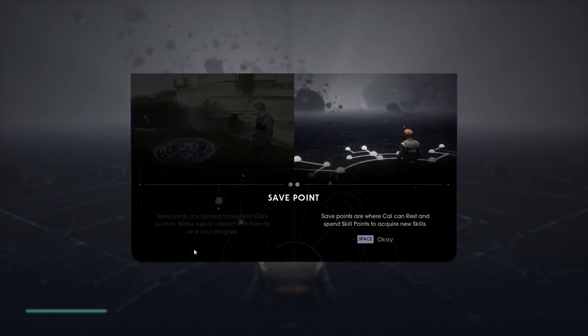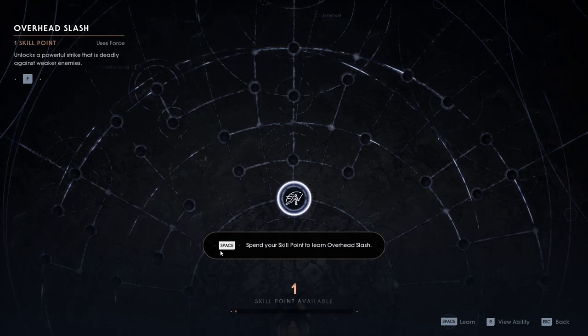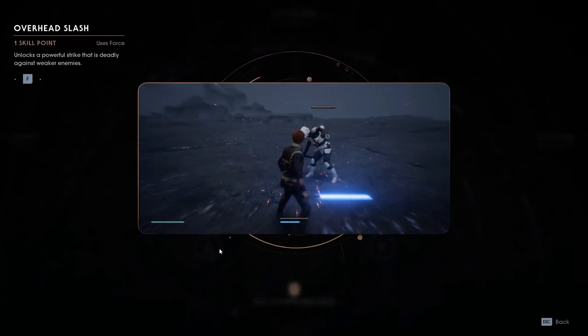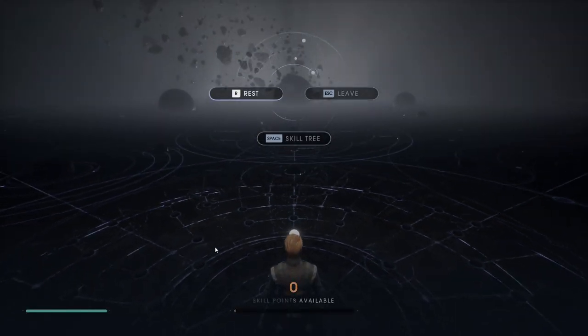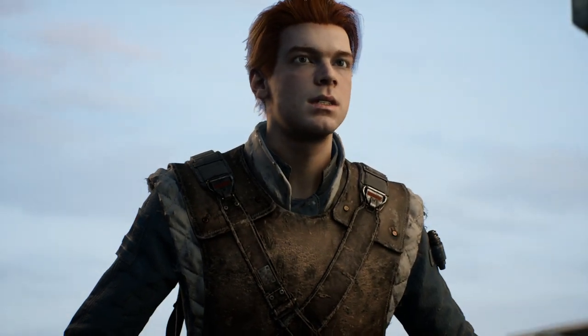Save points are when Cal can rest and spend skill points to acquire new skills. You have enough skill points to learn new skills — open the skills tree to use them. Do I have a choice? The game is like, that's what you're gonna learn. It unlocks a powerful strike that is deadly against weaker enemies — the overhead slash. Uses force. I like the preview of the ability. Life and force have been restored. Just some meditation. Apparently it's pretty good even without being a Jedi.